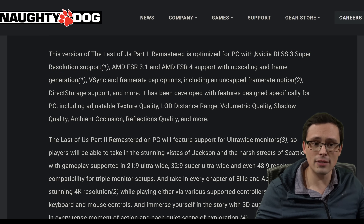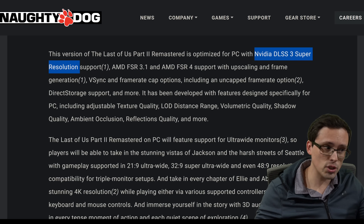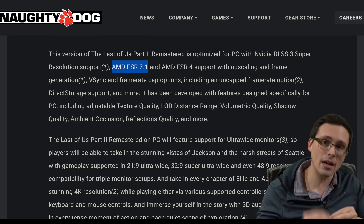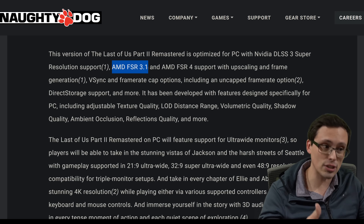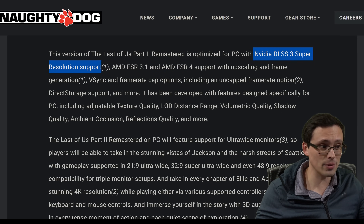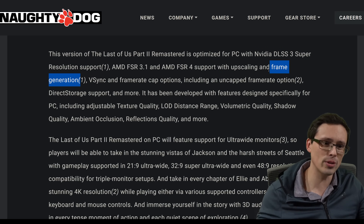Before you're too upset, on an NVIDIA GPU you should still be able to use DLSS Super Resolution and FSR frame generation, because as of the FSR 3.1 update, AMD did decouple the frame generation from the upscaling pathway. So as long as the game has implemented their UI properly, it should allow you to mix and match the upscaler with the frame generation.